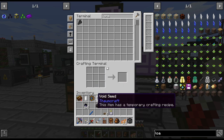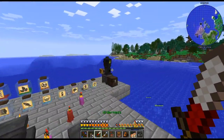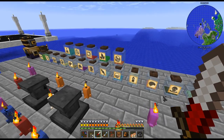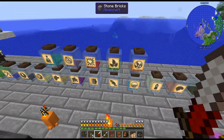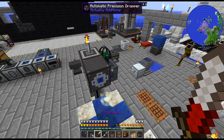There we go — there are our 72 void seeds that we're going to need. Now I just need to turn them all into ingots. That's a little easier. But I am going to have to get lots more Vitium, and I don't even have one for Metallum yet. So I've got some crafting up here to do.